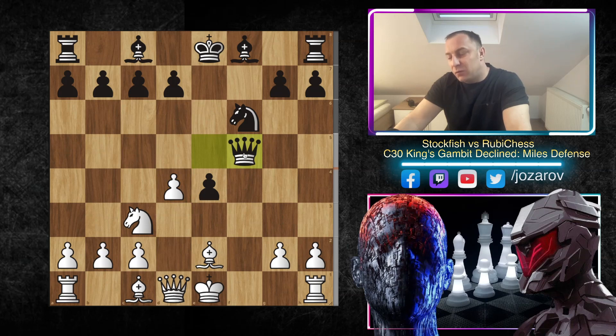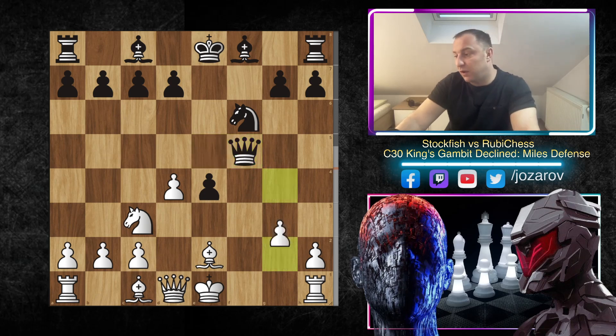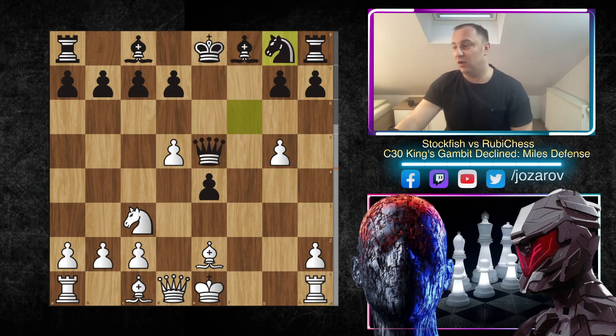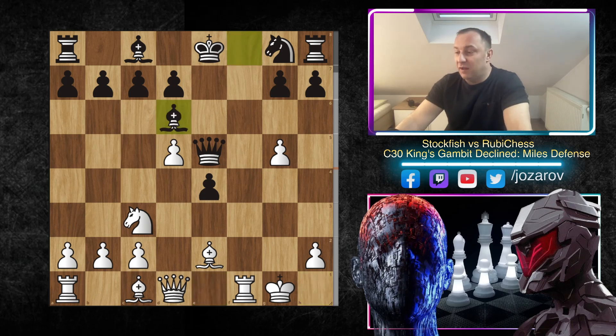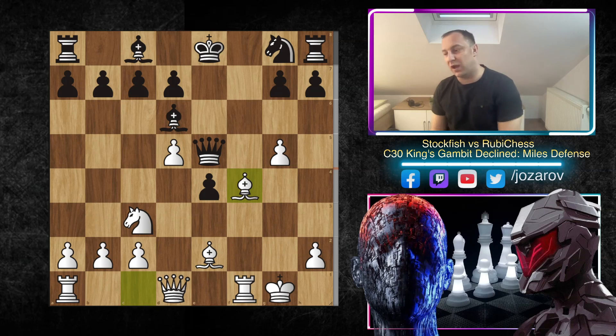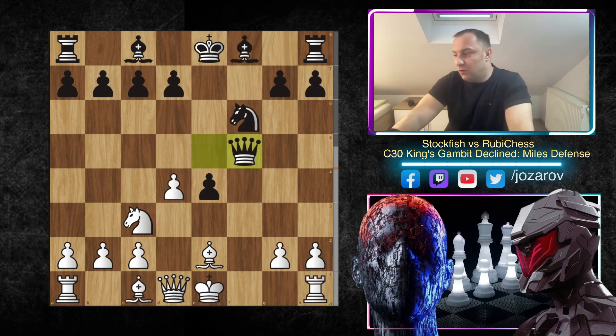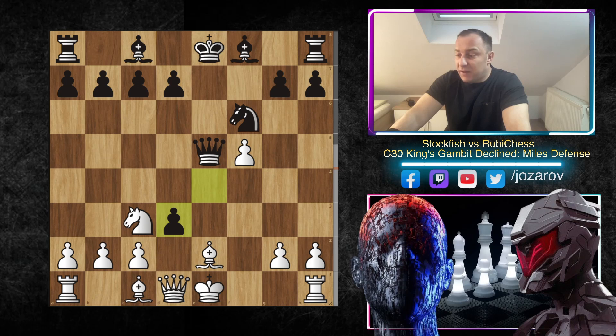Qf5 is also possible, but after Qf5 the queen gets a little exposed and becomes an object of White's attack. That's why g4 would be a beautiful opportunity for White. Even if you try Qe6, then d5 pushing further; even if you try Qe5, g5, so you have to retreat. After kingside castling and maybe Bd6, Bf4 happens and Black is tactically lost. So after exd3 en passant we have Qxd3, protecting the f5 pawn.